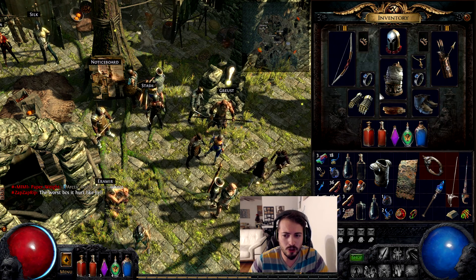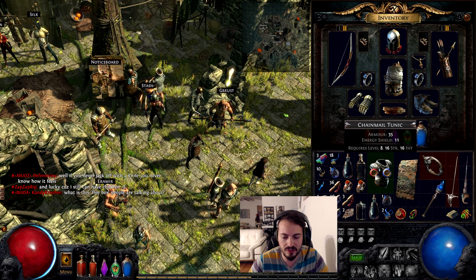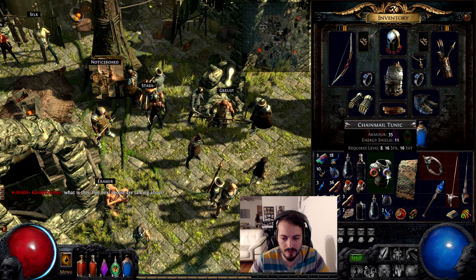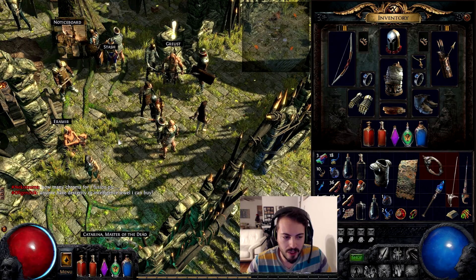You can insert gems into your gear. When you find an armor, it has slots — for example, this one has two slots so you can insert a red gem into the red slot and a blue gem into the blue slot. You have to match the color of the gem with the color of the slot. There are two types of gems: support gems and main gems. Support gems act as a support force to the main gem.